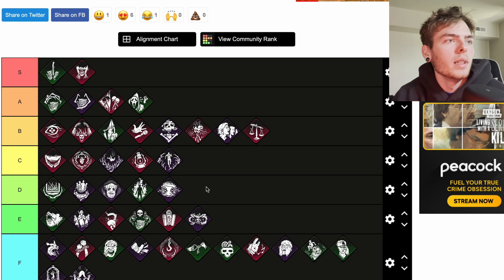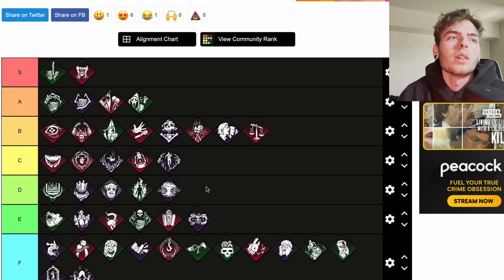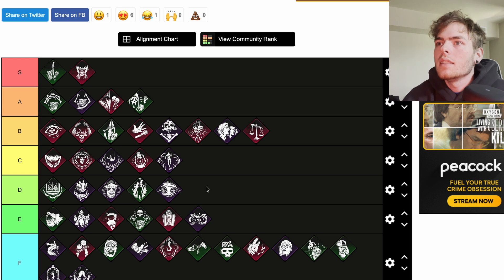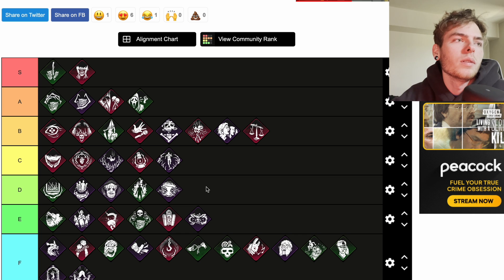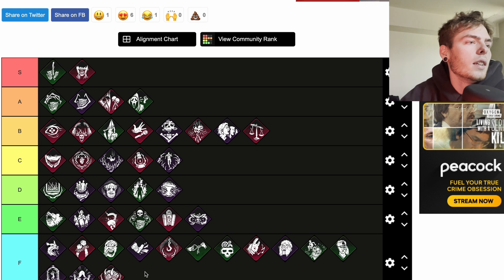Nemesis is a teachable Oni perk. Any survivor who blinds you or stuns you becomes the obsession. Anytime your obsession switches to another survivor, that survivor is affected with the Oblivious status effect for 60 seconds and their aura is revealed to you for four seconds. This works really well with other obsession-based perks. You've already seen them stun you so you don't really need their aura — it's kind of useless. I'll go ahead and put it at F.